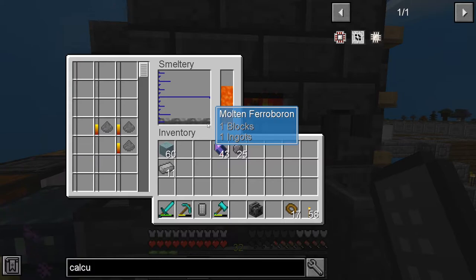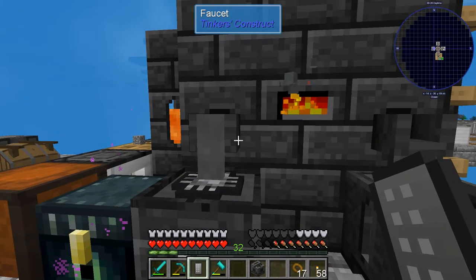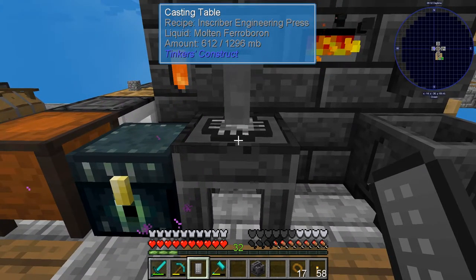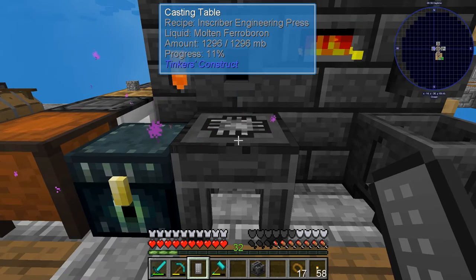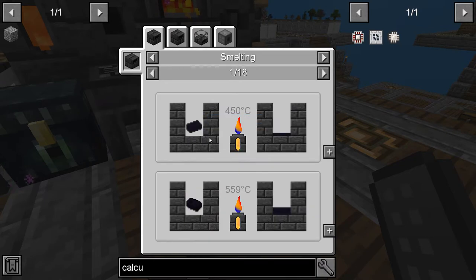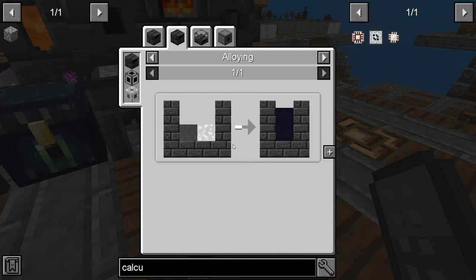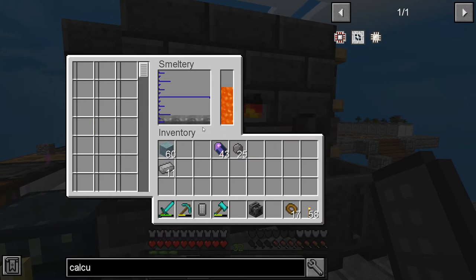We've got one block of molten ferroboron! Pouring it out over here — it should pour over this and give us the engineering press, which is what we need. We still need to make a calculation press as well. For the calculation press, it takes tough alloy — and tough alloy is really just ferroboron and lithium.